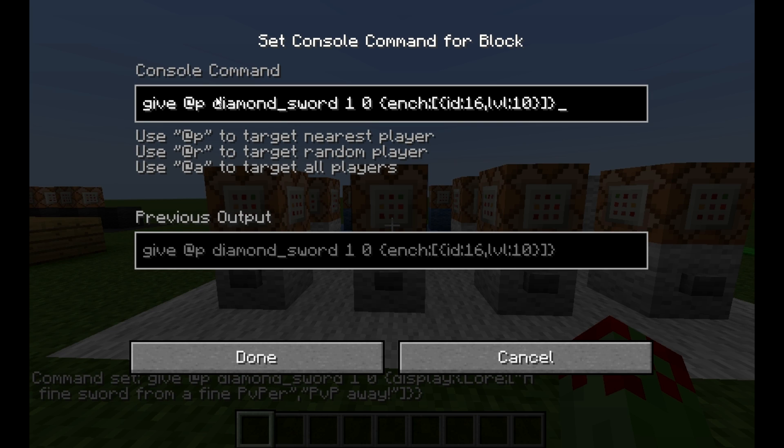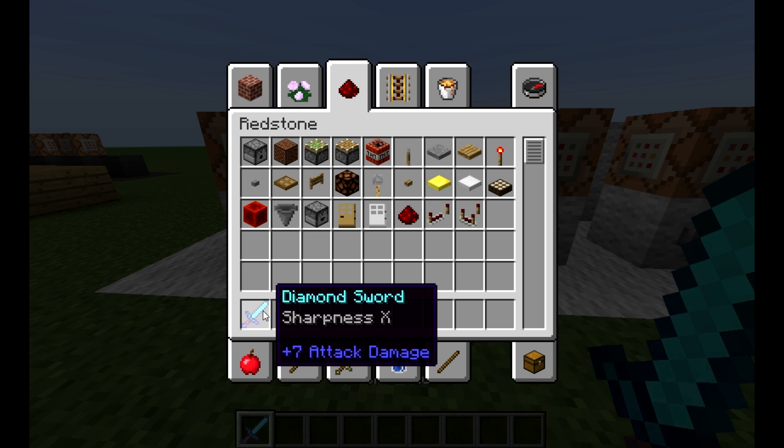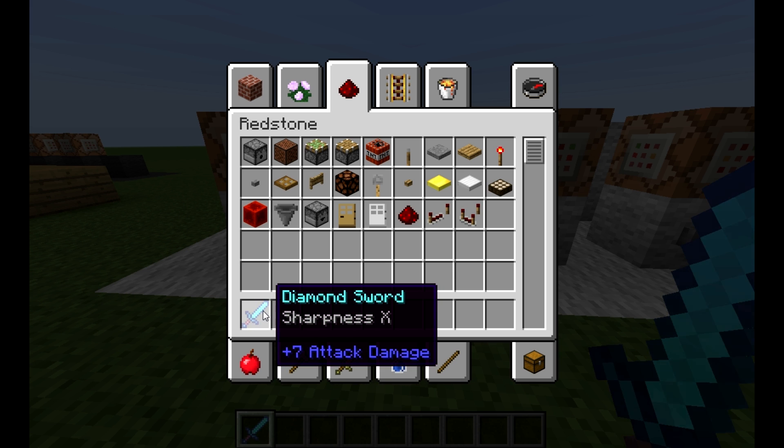Now, on to the enchantments: give nearest player a diamond sword, 1, 0, like before, but then in the curly brackets we've got Ench, colon, square bracket, curly bracket. So ID 16 — that's the enchantment ID, and I believe that's Sharpness — and then comma to separate LVL, so level, colon, 10. So I think that'll give me a sword with Sharpness level 10. Yep — Sharpness X, Sharpness 10.